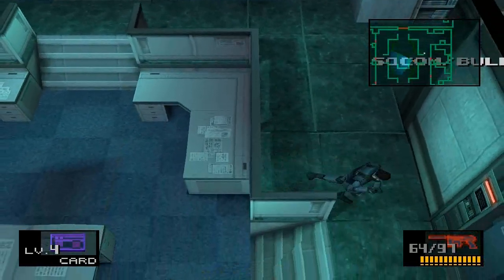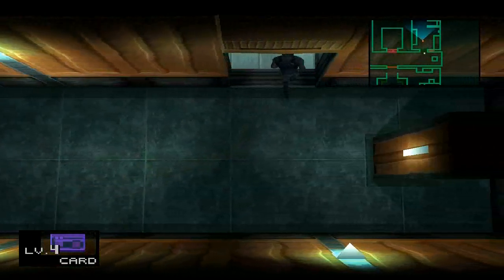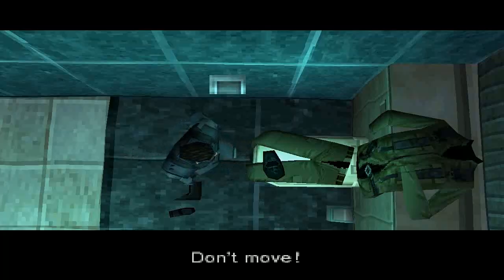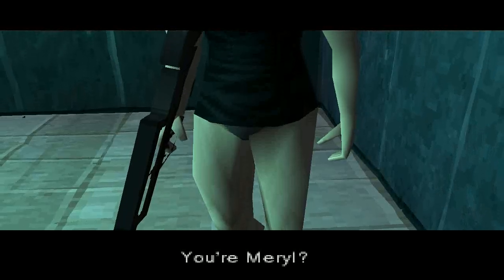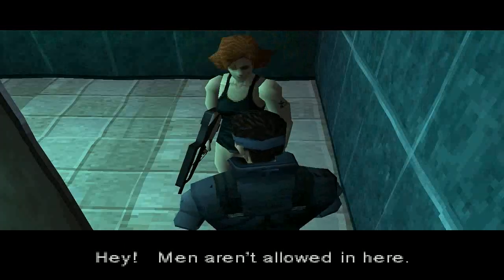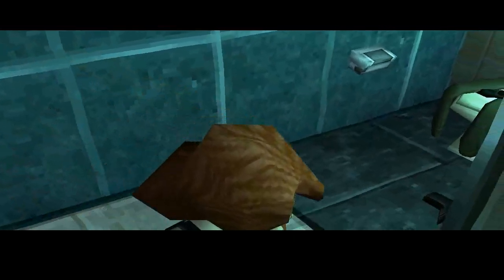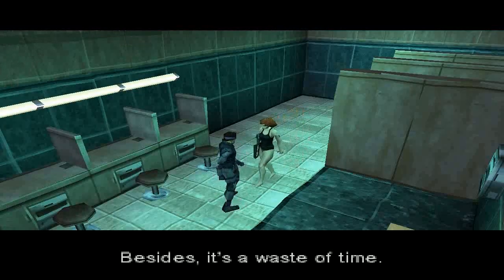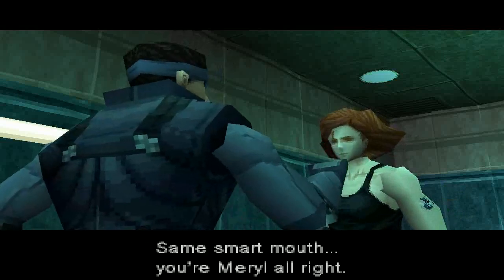Follow right behind her like this and you'll be seeing a very familiar sight — if you remember in the beginning of the LP when we were seeing her doing those exercises. I can't believe she can just sneak up on Solid Snake, the master of stealth. That's the second time she's been able to sneak up on the legendary Solid Snake. Snake confirms she's Meryl, noting there's no way she could pass for a man for long and commenting on how feminine she is. She fires back that it's no time to hit on her.